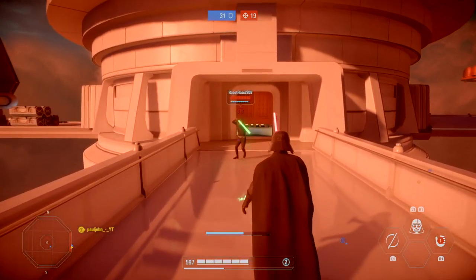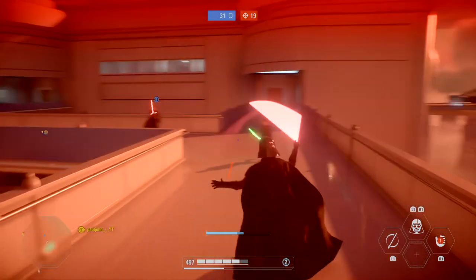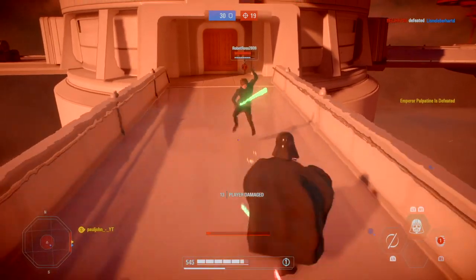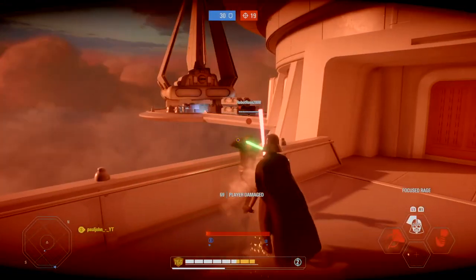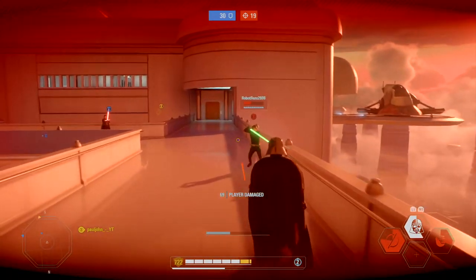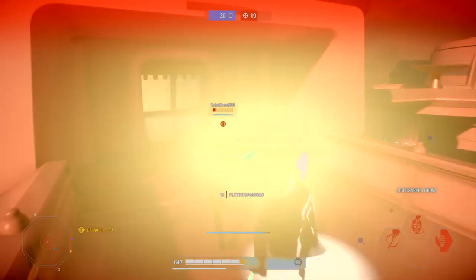Tip 19: when you use Vader's choke on an enemy and catch him in the choke, do a small jump behind him, turn around fast, then use your lightsaber throw — that way you will deal immense damage to enemy heroes. Don't jump too high because the enemy will have enough time to get back up and block again.